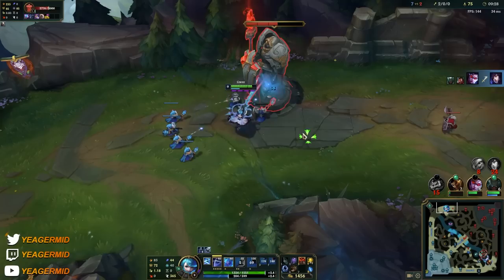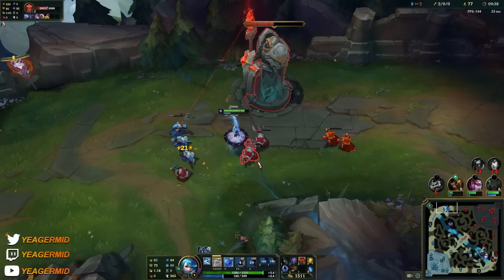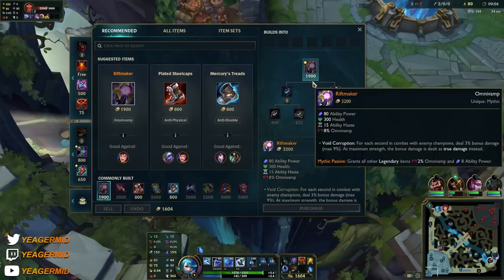You can use your E to push down towers a lot faster — auto attack and then immediately E for a lot more damage. Your Q also deals bonus damage to low HP minions, so it helps you push faster as well. Always make sure you hit people in the center of the Q, otherwise a lot of damage will be lost because it won't be true damage.